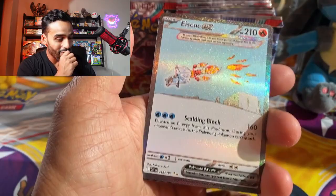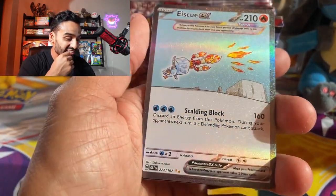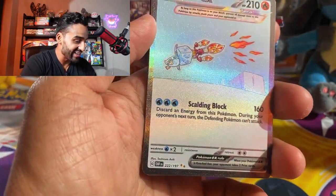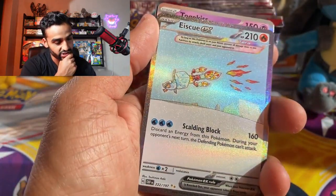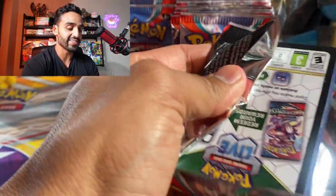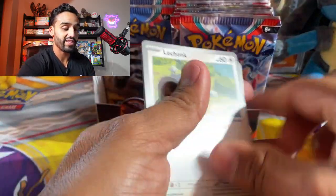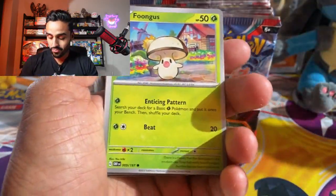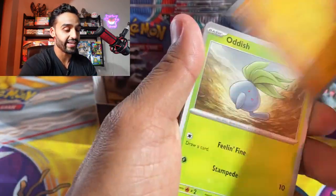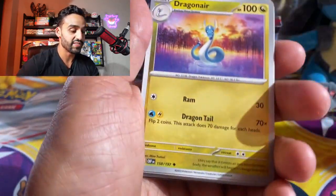No way — we got an Ace Q EX! We got a special illustration rare Ace Q. Wow, that is crazy. It's a pretty interesting card actually — he turns into a Fiery type I guess. And we got a Togekiss. I haven't had much luck opening packs lately, my pulls haven't been that good. So just seeing pulls left and right right now is really cool, and especially with a new set. What a way to welcome Obsidian Flames.